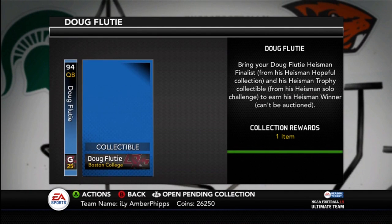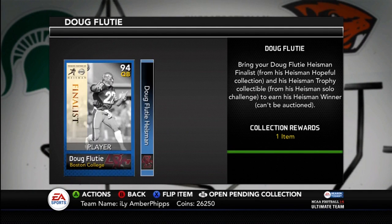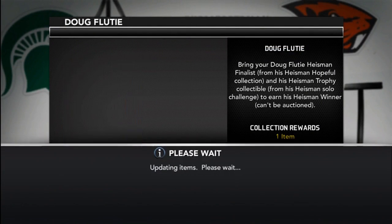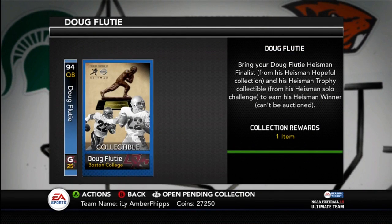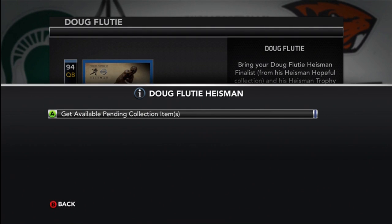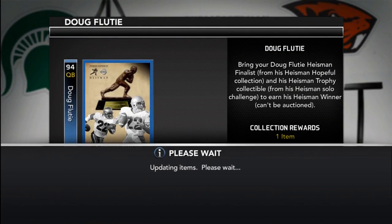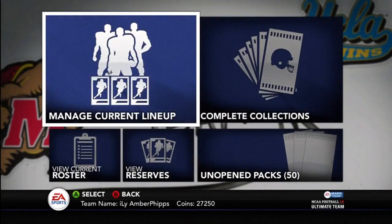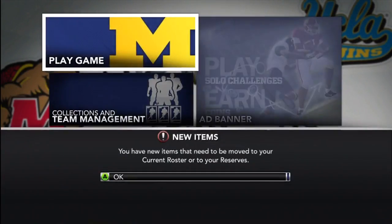Yo guys, what is up? It's Nick, and the 50 pack opening will be coming. I did get the Doug Flutie collection done. The game against him was super easy — he threw six interceptions, so I had really no problem beating that. I did the collection here and wanted to get that done for you guys, have this uploaded before the packs.